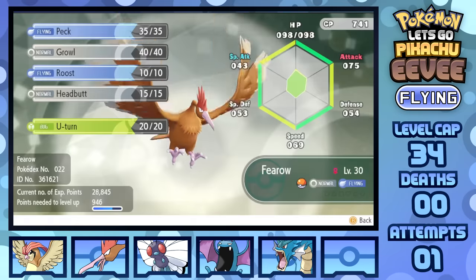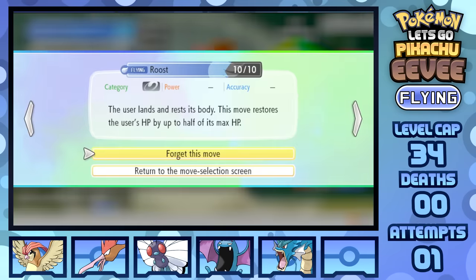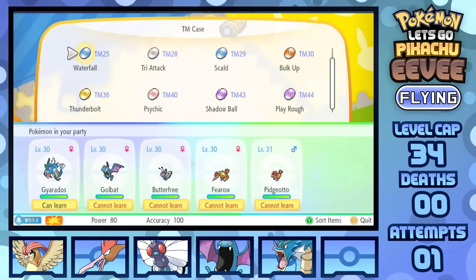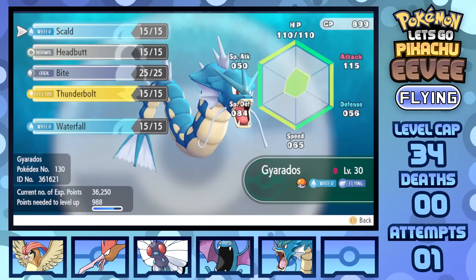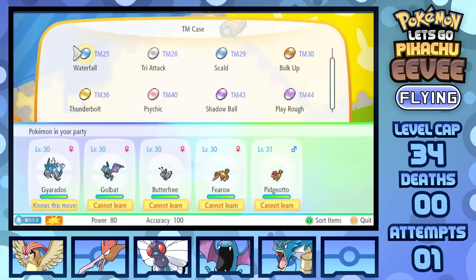Even getting U-Turn for Golbat and Fearow, as well as Psychic from Saffron City for Butterfree to replace Psybeam, is quite the upgrade — especially when I also grabbed Shadow Ball from Celadon, which I can swap between that and Psychic on Butterfree. Matching it with the newly learned STAB Air Slash that replaced Gust is pretty convenient.